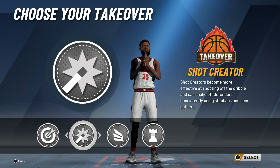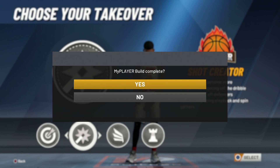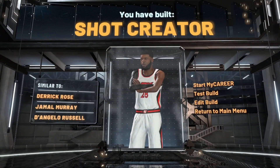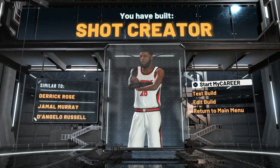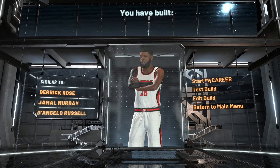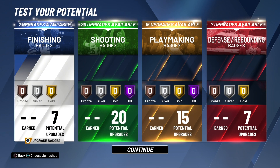Put your wingspan all the way down, weight all the way down. For takeover it's out of three - you can choose playmaking, sharpshooter, or shot creator. For this video we're gonna go with shot creator, and as you guys see it's gonna say you have built a shot creator. Now I'm gonna show you guys what badges to go with. This is a very good build, but if you want to be called a shot creator you gotta deal with those playmaking upgrades.